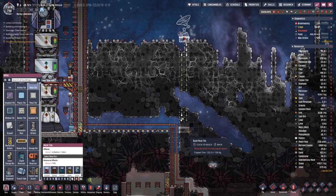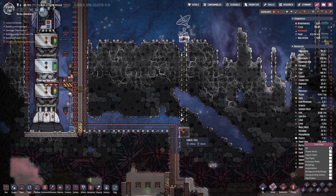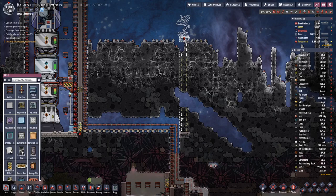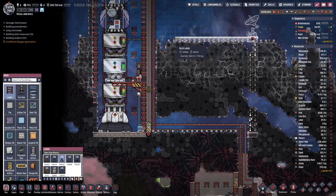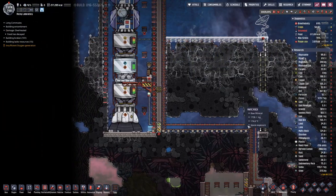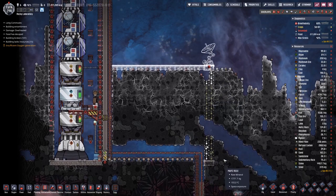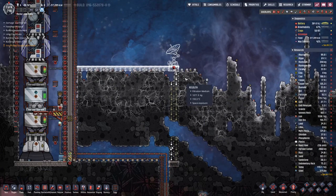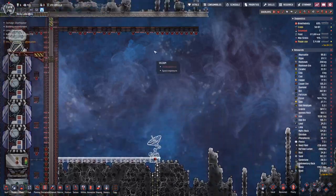Let's actually make that here - that's a nice spot. And then we shall have this over here. Of course we need power going over to these two scanners, and we need to dig this out because they have to have a rather open view to the sky.